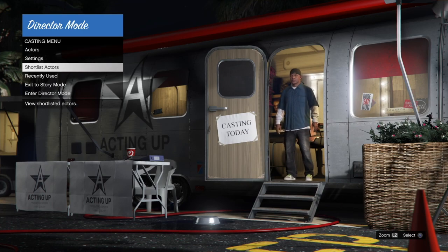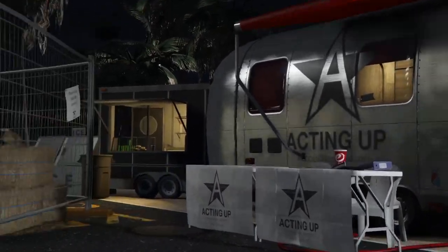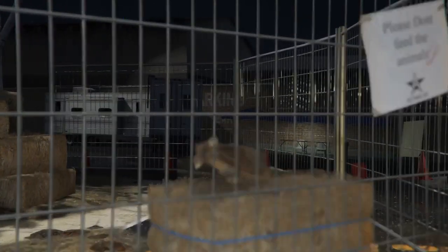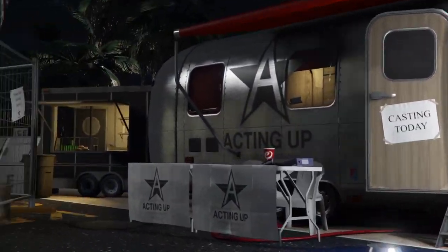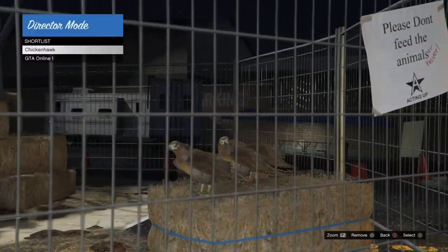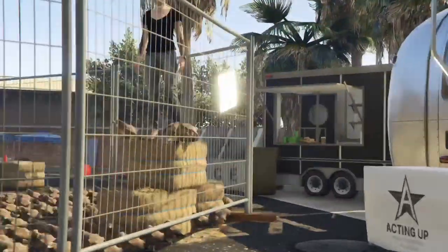Once we get into Director Mode, go to Shortlist Actors and swap between our online character and the bird. This should take around 25 to 30 minutes, so I'll be back when the birds are finished duping.